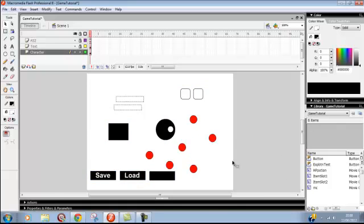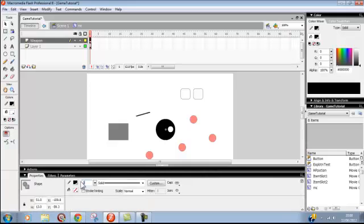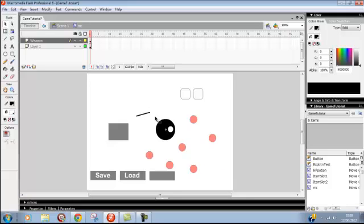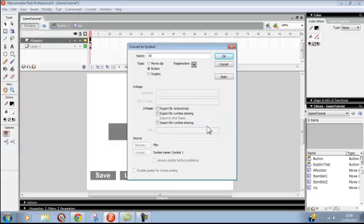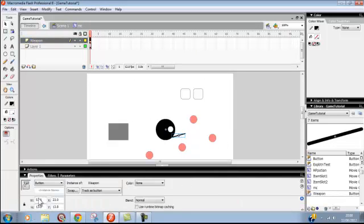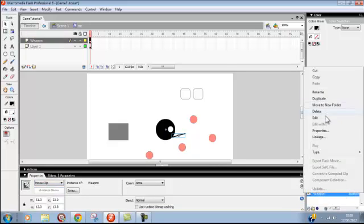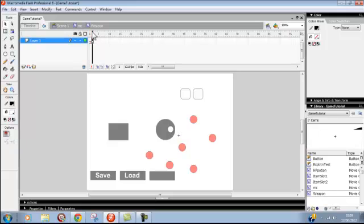What you want to do is go into your MC player and create a new layout and name it 'weapon'. Now I want to draw a little weapon - for time purposes just go and draw a little stick, make it thicker. I'm going to put it like here, so it's forward on the dude. I'm going to convert to symbol and name it 'weapon'.